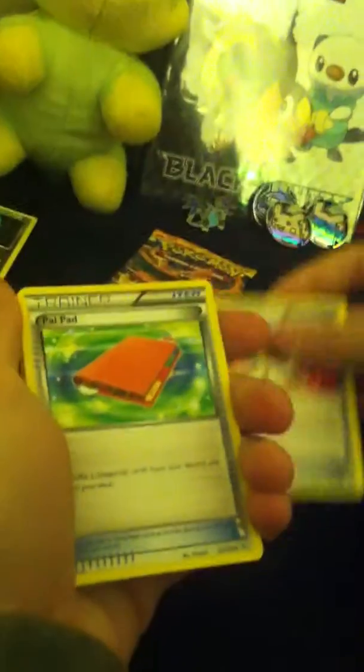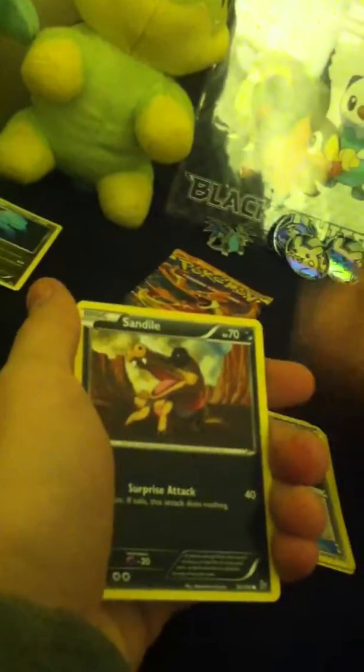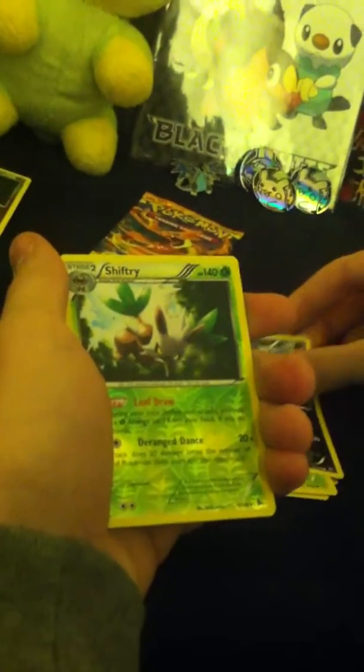Last time I opened up one of these I got a very amazing pull. We're trying to get that again — at least a holo. Code card. One, two, three. Try to get something. Ultra Ball, Howl Pad, Roost — Trainer's. Protection Cube, Sandile, Litleo, Duskull, Roselia, Stunky, Reverse of a Shiftry — very nice card — and a Walrein. Not bad. Hoping to get something out of this. We got a Reverse Rare and a Non-Holo Walrein. That was a good pull though. Reverse Rare. And there's a Shiftry right there.